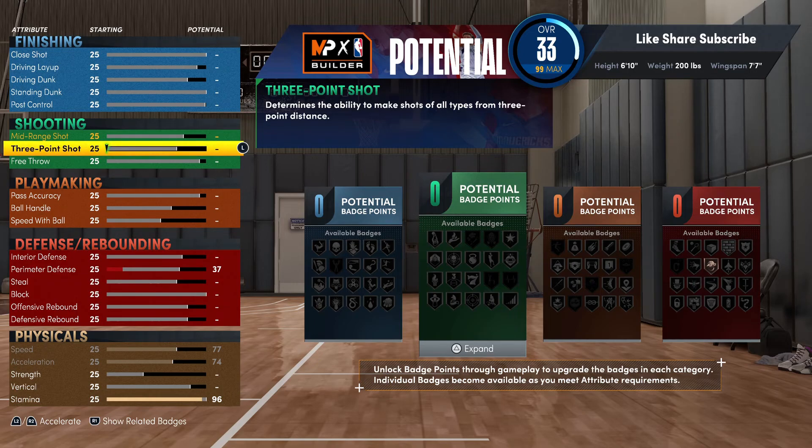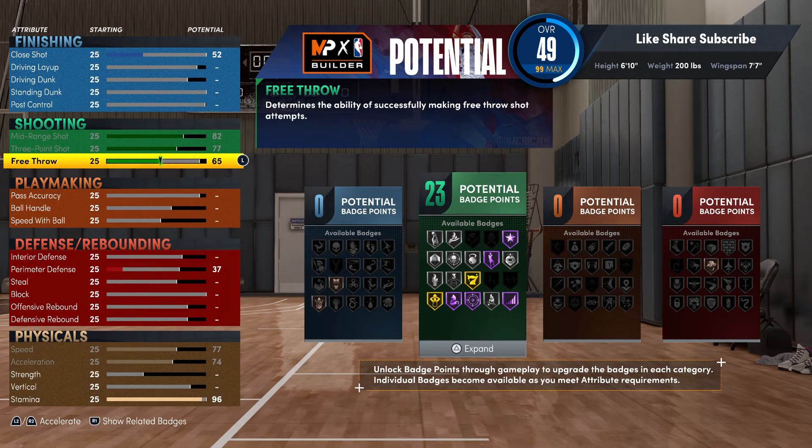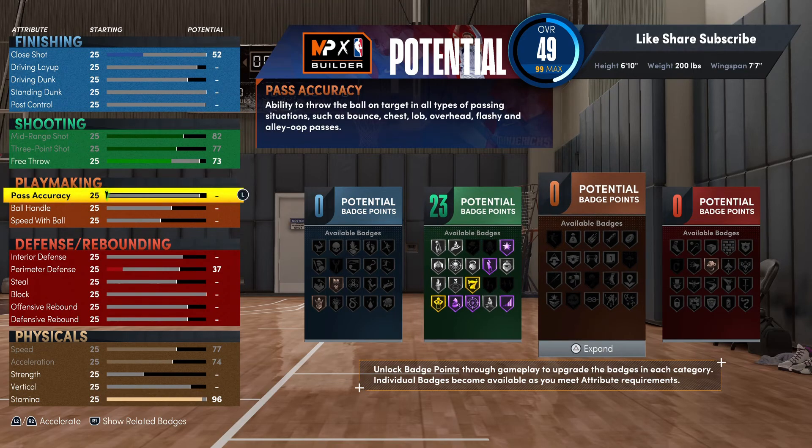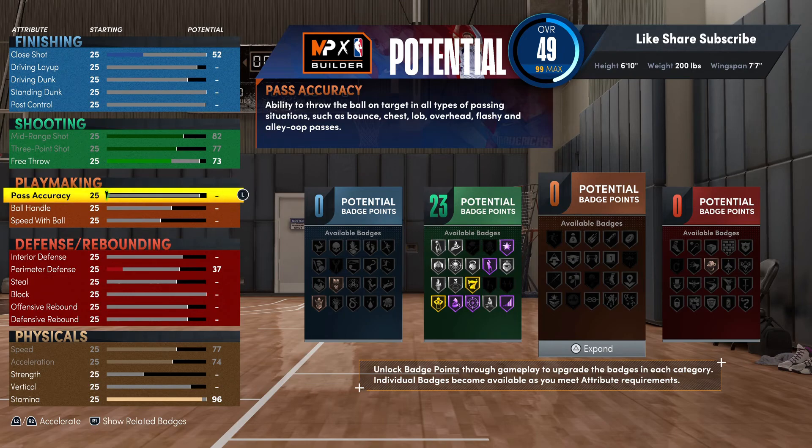We're gonna hit the shooting first. We're gonna max out the three ball and your mid range you're gonna want to put that at 82. Your free throw you go 73. We're getting 23 shooting badges - and it's not just the amount of shooting badges, it's the badges that you unlock. You're getting all silver badges pretty much, no bronze badges. Being a big man with defense you'd usually have less shooting badges and less silvers, but you got a Hall of Fame Sniper, Hall of Fame Volume Shooter, Fade Ace - everything like that.